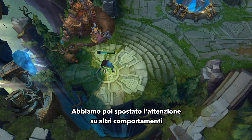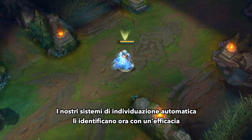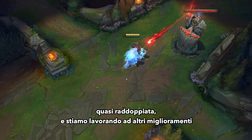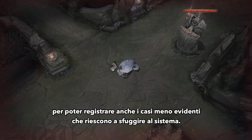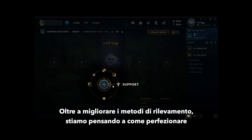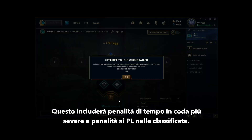We've shifted our focus recently to address in-game behaviors like inting and AFK. Our automatic detection systems are now identifying these behaviors at almost twice the rate as before, and we're working on more improvements to catch edge cases that are still slipping through the cracks. We're also exploring ways to sharpen the penalty system, which may include things like stricter queue lockout times and ranked LP penalties.